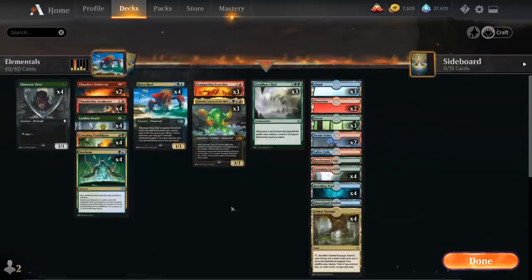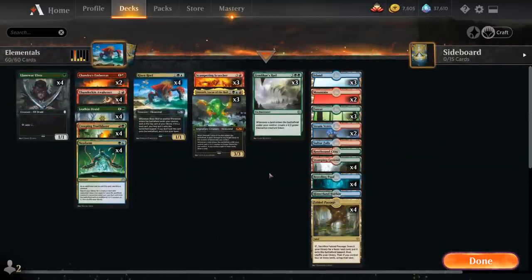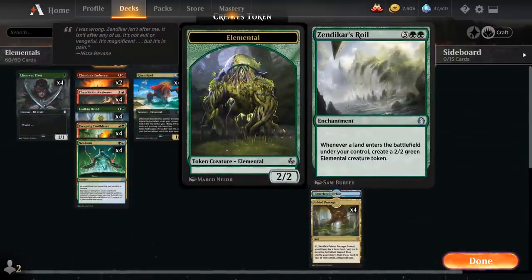It's not just any Elemental deck — it's an Elemental combo deck featuring Zendikar's Roil from Jumpstart, a 5-mana enchantment saying whenever a land enters the battlefield under our control, we get to make a 2/2 green Elemental creature token.